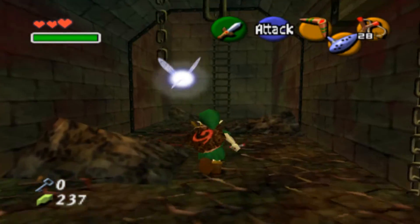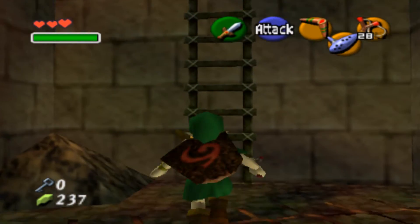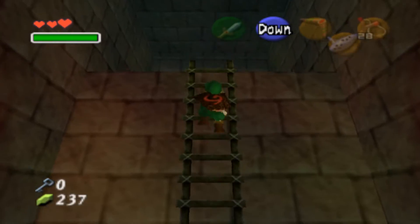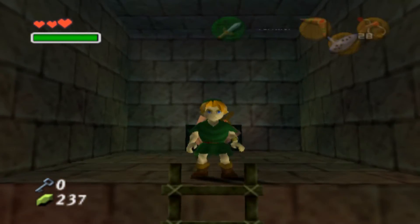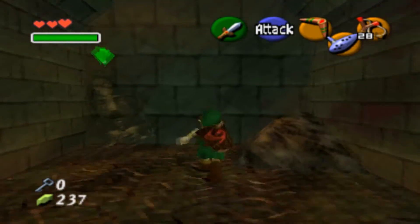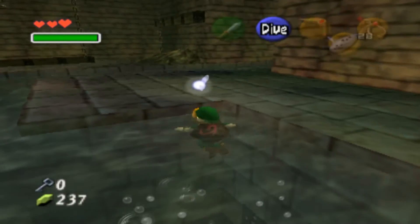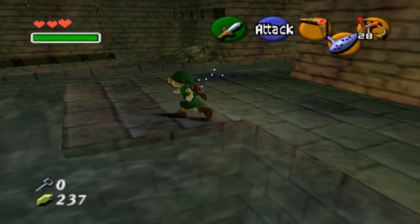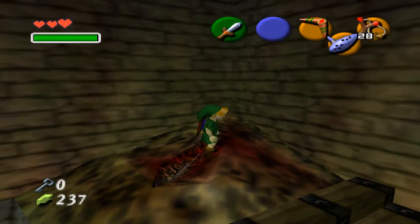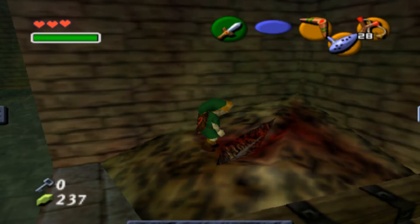I could try going up this ladder or just look up. Doesn't seem like this is the exit — maybe it is. Yeah, it is. I think you need to drain that water somehow, cause you need to go down there. I think I did that like by accident. I distinctly remember that. You can use bombs here, I remember this as well.